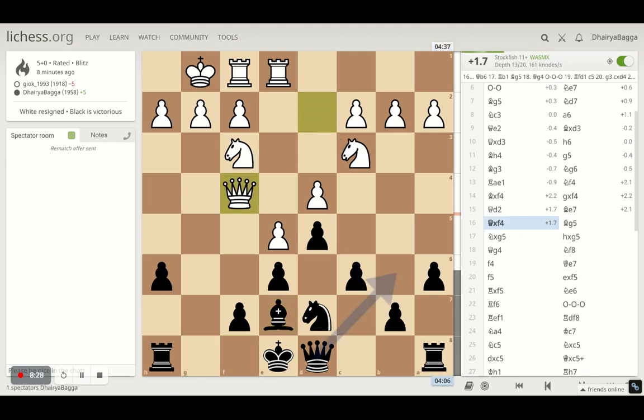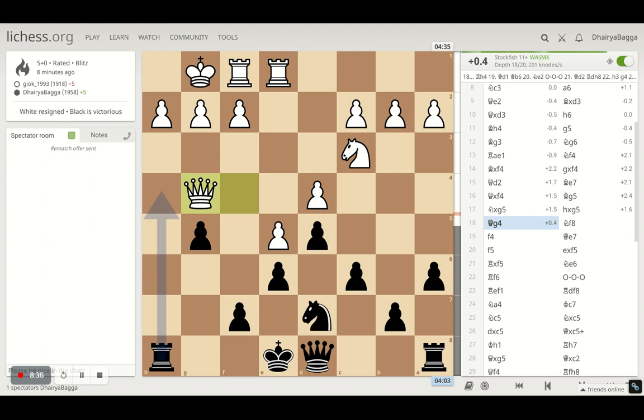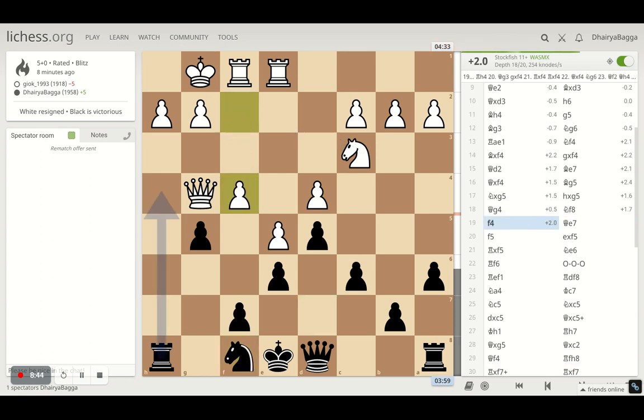He takes and I take back with the pawn. I try to make sure that he's in the same controlling area, and just get my knight into the action. Here he plays f4 — pretty aggressive, opening up the f-file. I just move the queen to e7, preparing for queenside castle.